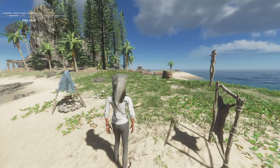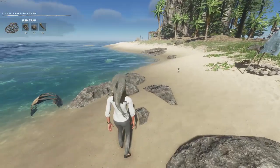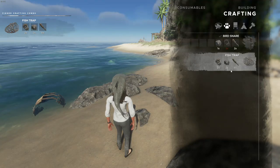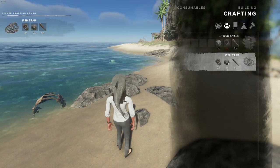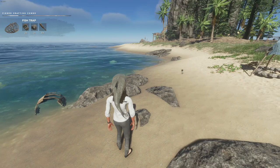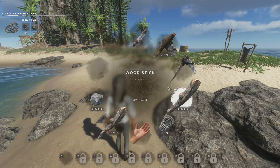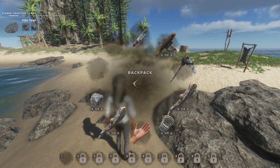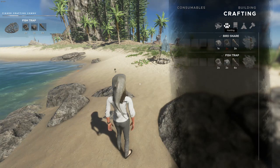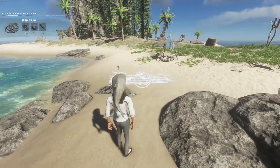Hello, welcome back survivors. We are late in the game and today we are going to show you how to set up the fish trap properly so you get actual fish. A lot of people have been having issues with the fish trap on where to place it. We'll go through quickly on where to put it. It only needs two pieces of rope, six sticks, and two rocks to create. It is in the hunting menu of your crafting menu — just click on the fish trap.